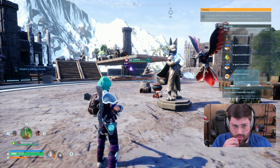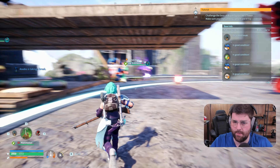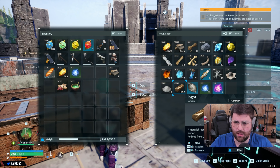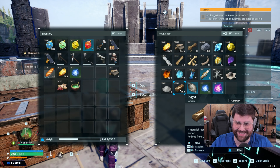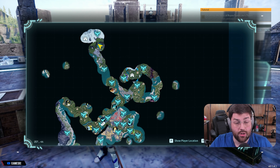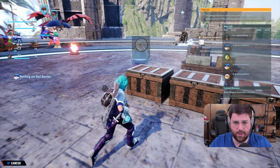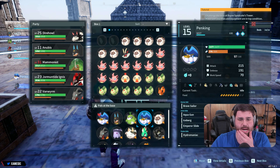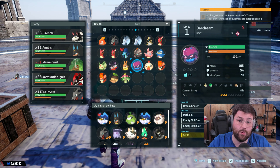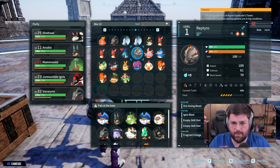We did breed an Anubis — we have an Anubis and a Robin Quill. Let me check where we're at with materials. We definitely have a lot of ingots. We need to build our iron deposit — we do not have iron deposits going right now and we need to fix that. We need to get some Digtoise.